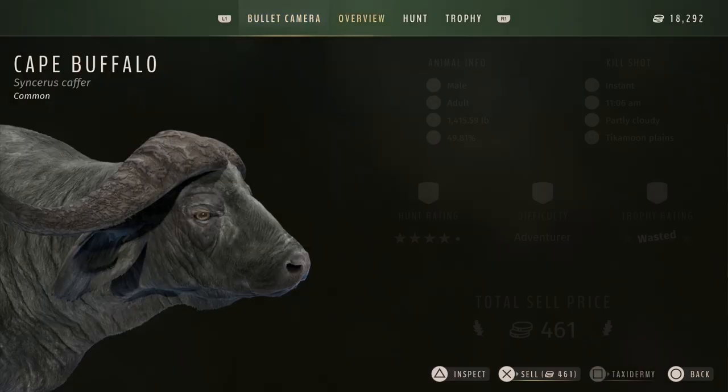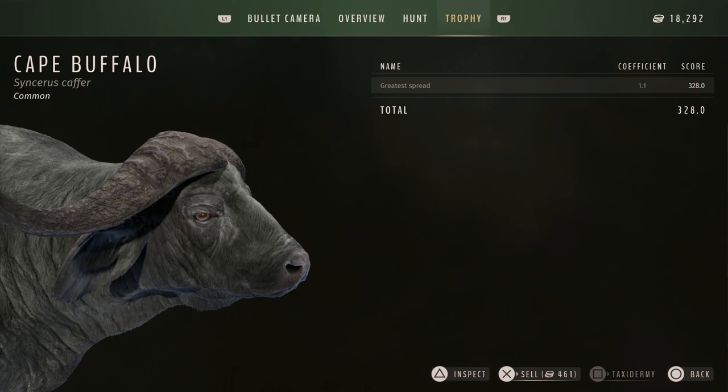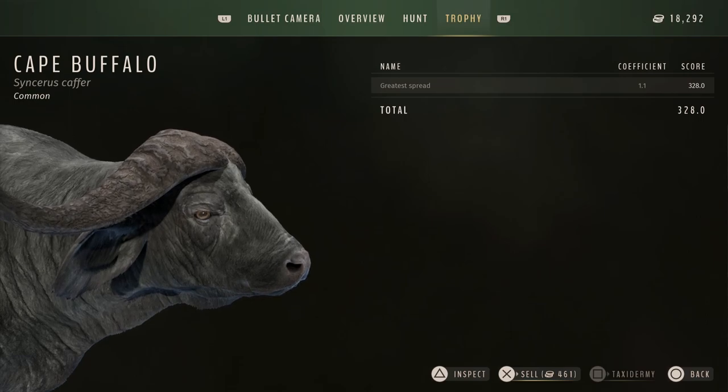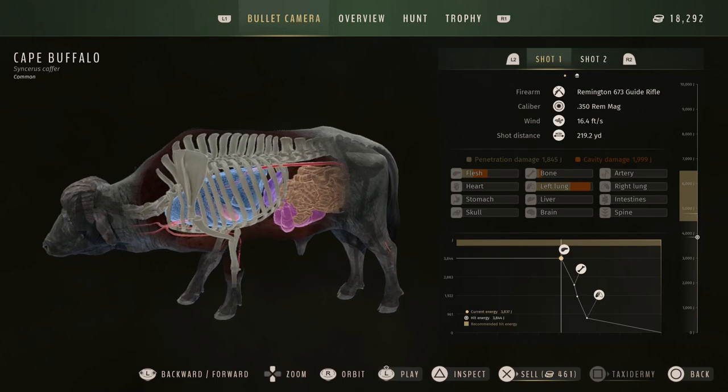I guess the game doesn't like me shooting in the head. I do like their overall look — 320, 328, small but for a one-star adult I feel like it looks like a good Cape Buffalo to me. This was the first one I shot. Apparently this gun isn't that great — I shot right through the lung and it didn't kill it. That's semi-realistic, but still.